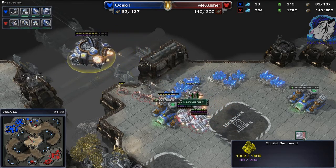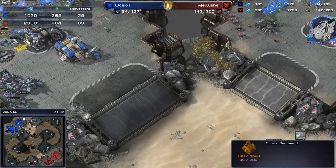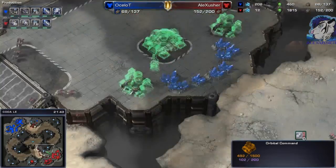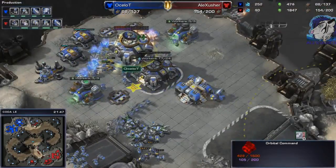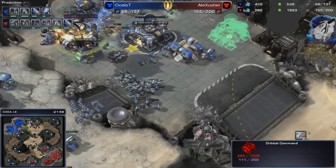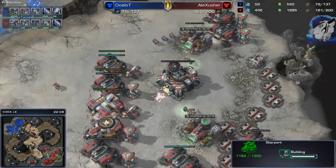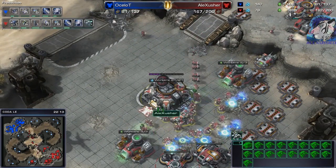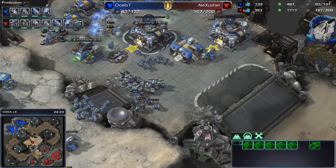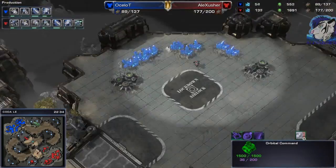SCVs try to save the orbital command, but with the vikings and the marines I guess they won't get it. Look at the worker count — that's looking really bad. The main base is almost dry, almost out of minerals. I'm getting a fourth base now. He definitely needs to repair this orbital command — come on, repair your orbital command. He could use medivacs with some drops — there are a lot of SCVs there with no units at all. I have no idea what this beep noise is all about, I can't fix it right now, I'm so sorry.